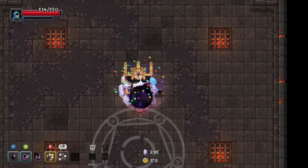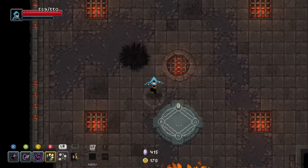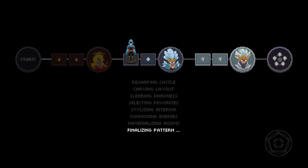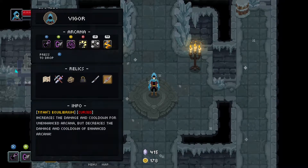I'm not even afraid of the boss anymore. We found another dragon right - Heroic Blaze, you can equip this once. I hate everything that is melee related. Let's go to the frost - at least we have a fire spell for the frost, right. Although frost is weak to electricity/lightning in this game. Increases the damage and cooldown for unarmed enhanced arcana, but decreases the damage and cooldown of enhanced arcana.